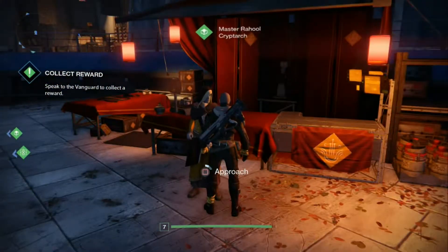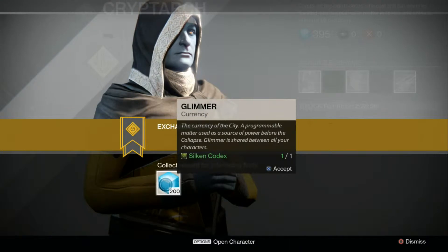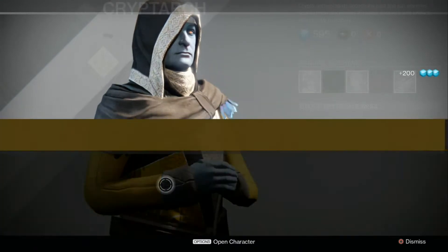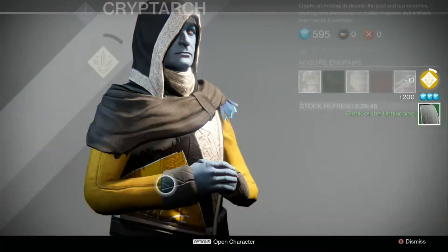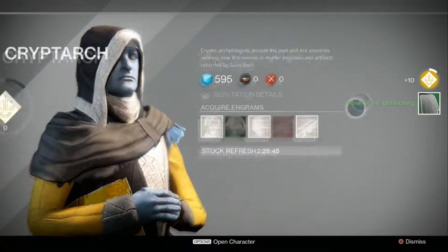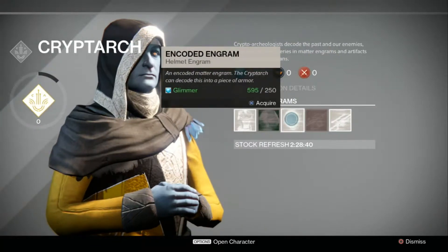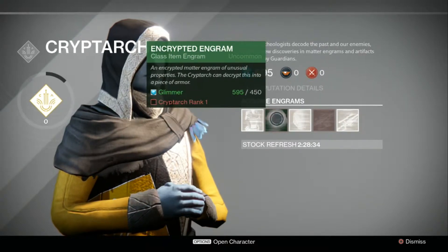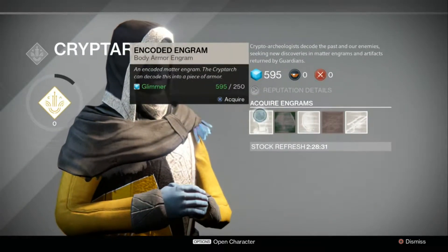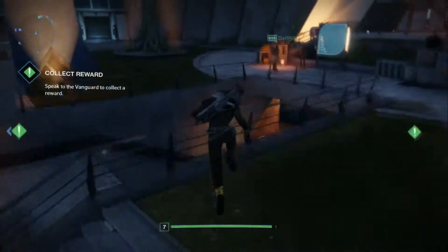Let's go and see the Cryptarch guy and see what he's got for us. We'll hand that in - we get 200 glimmer, so some money for that. We've got a green encrypted engram - that gives us a cloak. We'll have that cloak then. Can we buy these? Got to be rank one to buy that. I don't even know how we rank up - I think we just hand stuff in to him and rank up gradually.